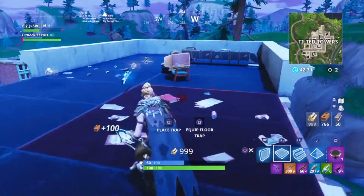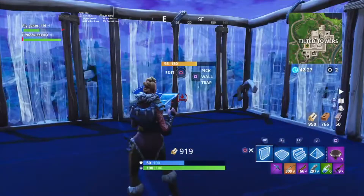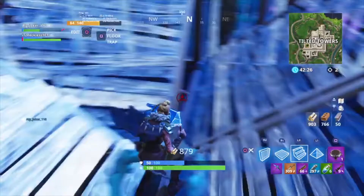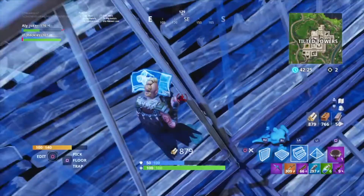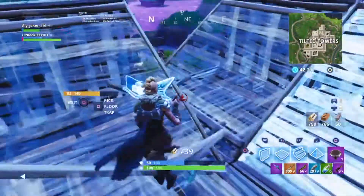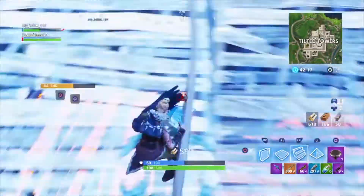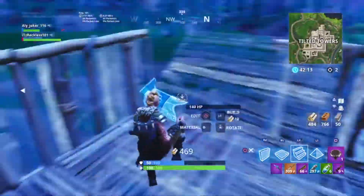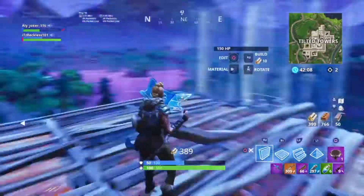Alright guys, what you have to do is find a 4x4 center and just spin around and build walls. Now jump up and put stairs, then go to a corner, jump again and put floors. Repeat that process again and again until you get it perfect — you have to practice this so you don't miss any walls here and there, like I do.